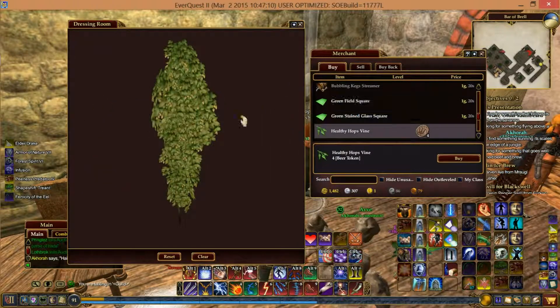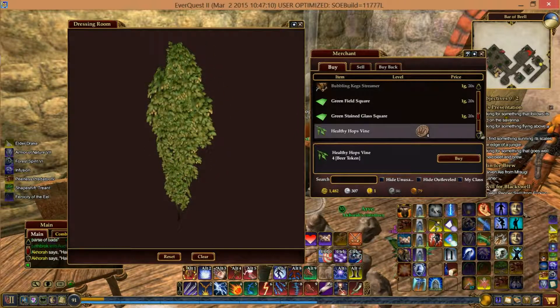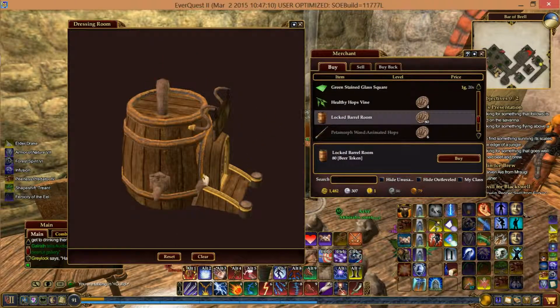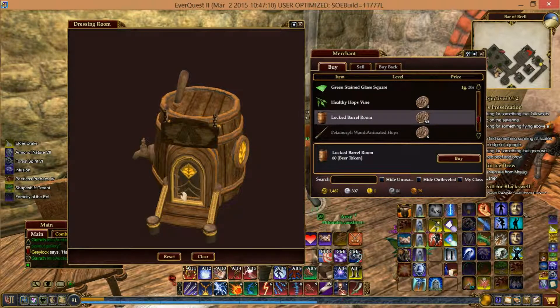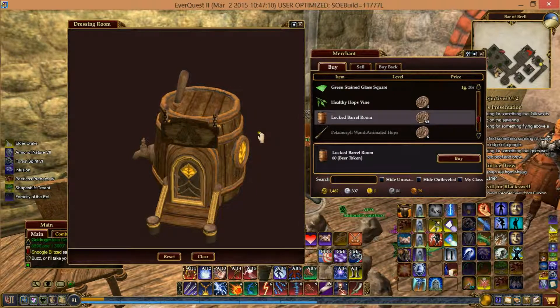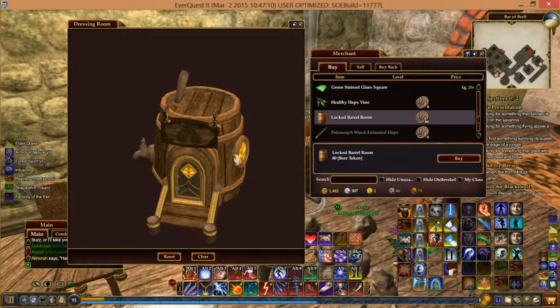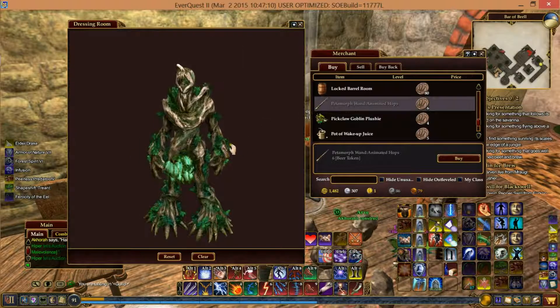The Healthy Hops Vine — quite large, you can of course trim it down. The Locked Barrel Room is basically a replica of Brell's Bar — unfortunately the door does not open. We have one of these in our guild hall, and we were a little disappointed the door doesn't open. Granted, we should have expected it since it says "locked" barrel room, but it would have been cool if the door opened even if it was completely empty.